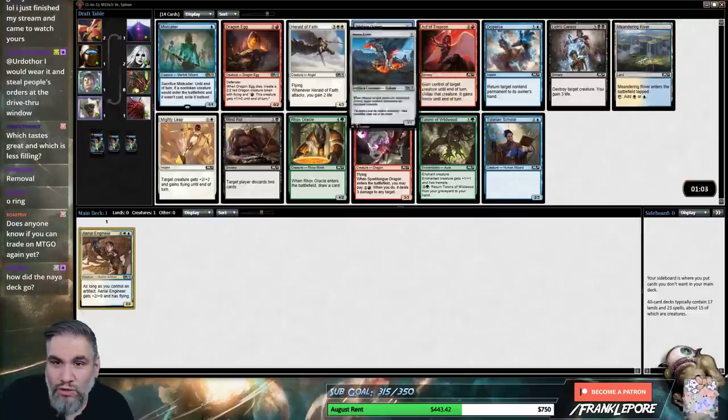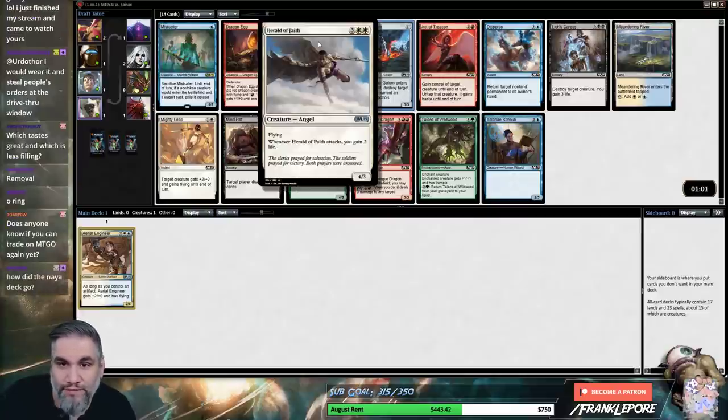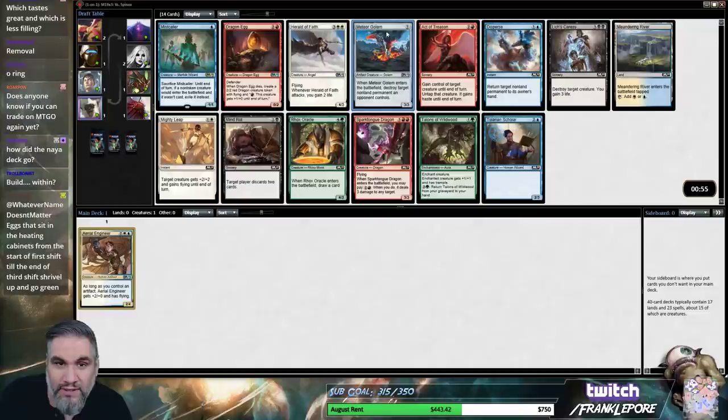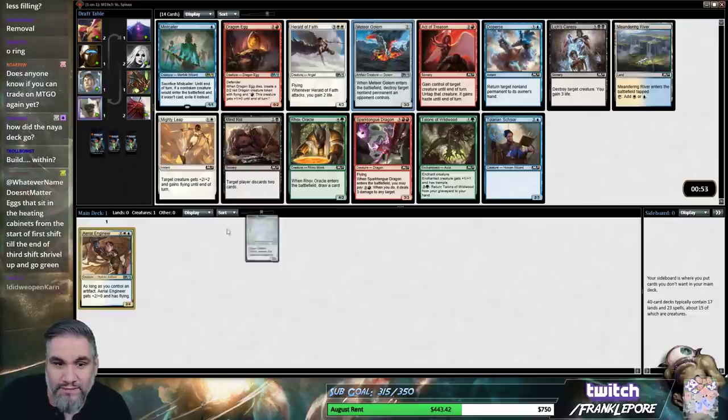And then I'm gonna take all — ooh, Meteor Golem or Herald of Faith. 4-3 flyer for 5 is pretty good, and you can get 2 every time it attacks. I think it's gotta be Meteor Golem. That's a good card though — I'm gonna take the Golem.